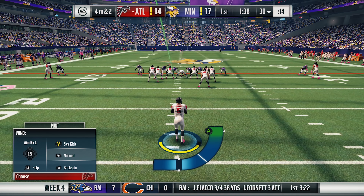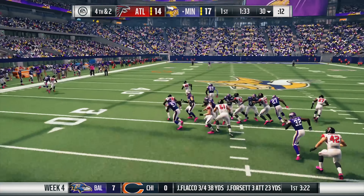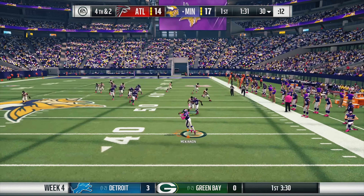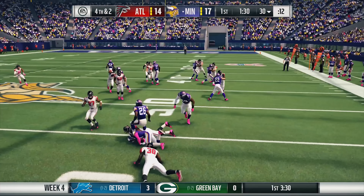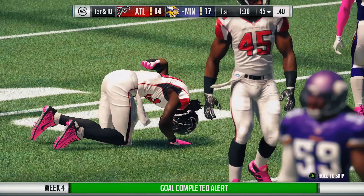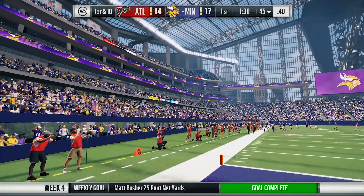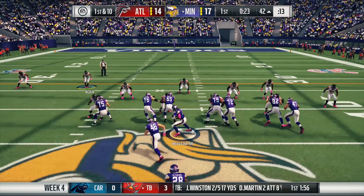After we went three and out on our next possession, the same problem that happens on the kickoffs and field goals is now happening on punts — anytime that kick meter comes up. Is there anybody out there having the same issue with the kicks? And on top of that, our nickel corner Dre Kirkpatrick gets hurt on the play. This is definitely a really strange game.